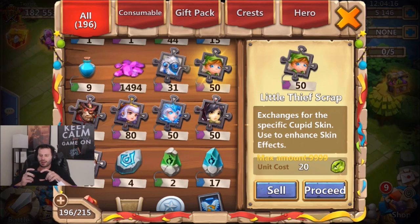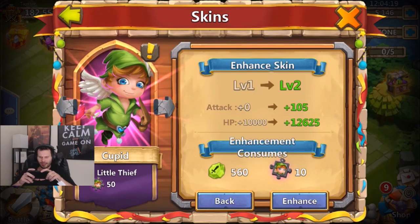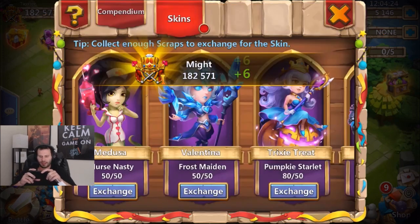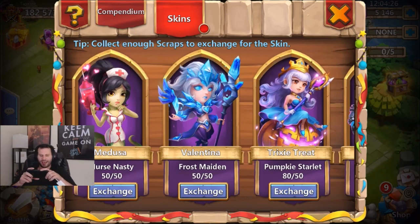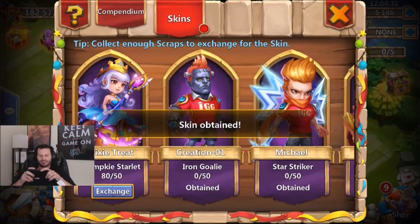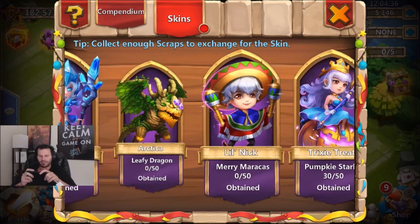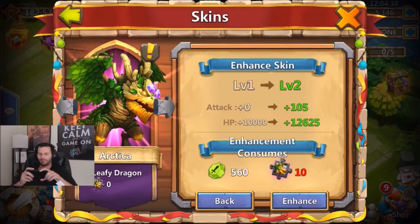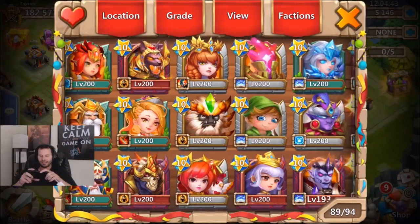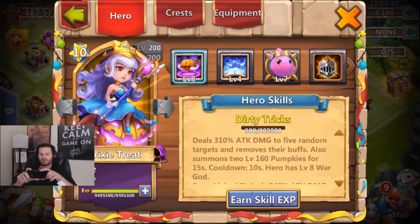I already have the cupid skin, so let's go ahead and enhance cupid - a little bit of extra stats won't hurt, free to play, no doubt about it. We also now have the medusa skin, which is nice because we actually have medusa. We got the valentina skin and the tricksy street skin - that's pretty freaking beast. We do have the artica skin as well, but unfortunately we don't have artica yet. We'll be getting it soon - won't be leveling it up but we'll be getting it. Those skins have nice talents too.